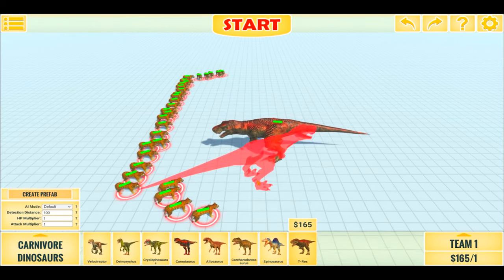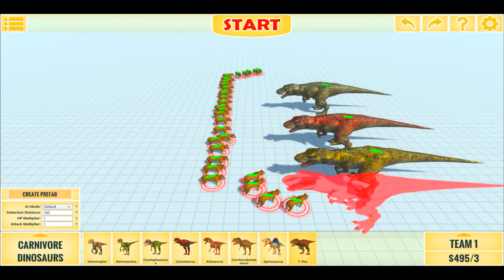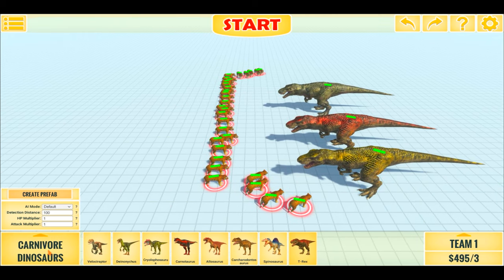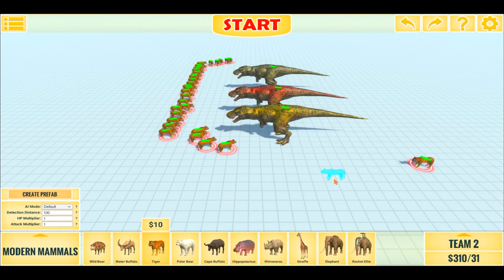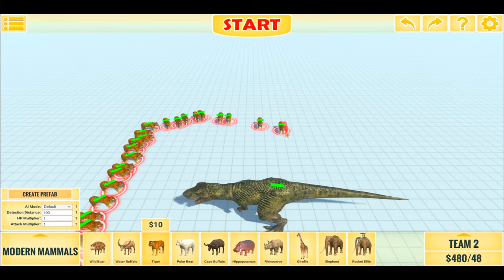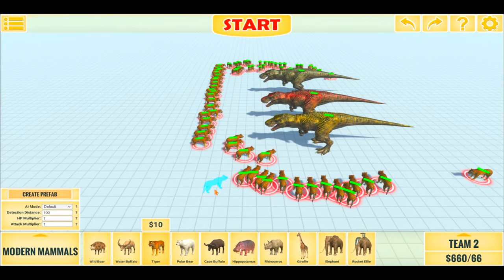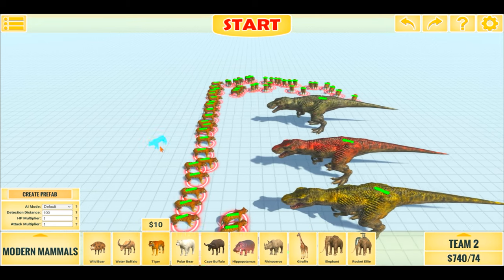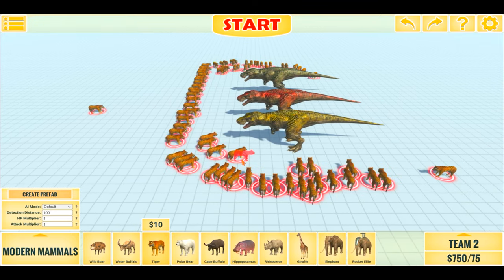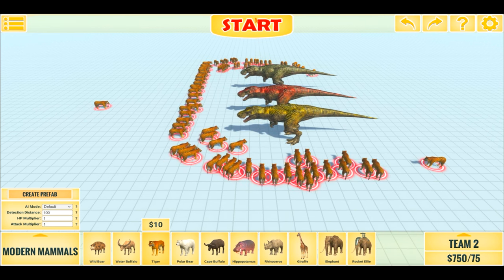Now for a bonus battle, we will have 3 T-Rexes — 1, 2, and a 3rd one — against 75 Tigers. I would do 90, but that may just create a bit too much lag. So that's 40, 44... trying to surround them a bit... 66, 69, 74, and lastly 75. So, 75 Tigers vs 3 T-Rexes. Place your bets down in the comments — who do you think will win?